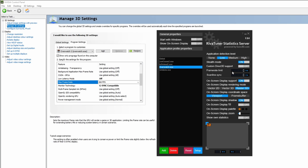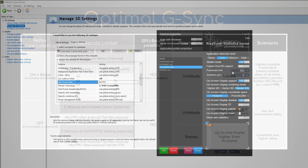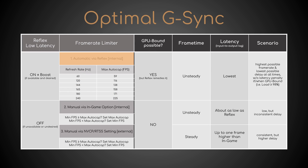So, what value should each of these three limiters be set to? As mentioned earlier, Reflex decides on its own which value to use at any point in time, with a maximum defined by NVIDIA depending on the monitor's refresh rate. In this table, I've compiled a list of them for the most common refresh rates. As far as the other limiters are concerned, if your minimum frame rate is greater than or equal to the max auto cap value, set the latter as your manual cap. Conversely, if your minimum frame rate is less than the max auto cap value, set the former as your manual cap. By limiting the frame rate to a level your system can always maintain, you lower latency variations as much as possible, which proves vital for training your muscle memory.